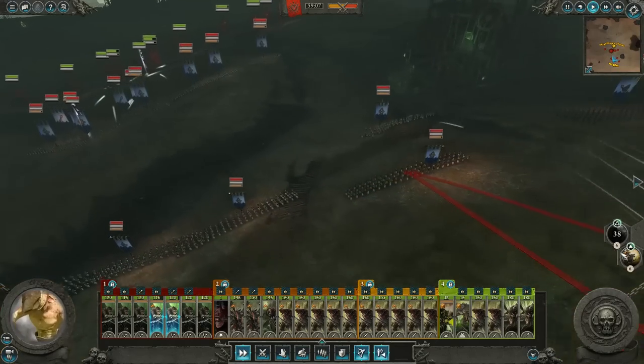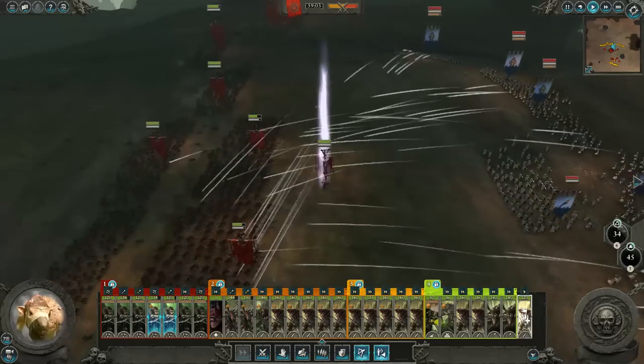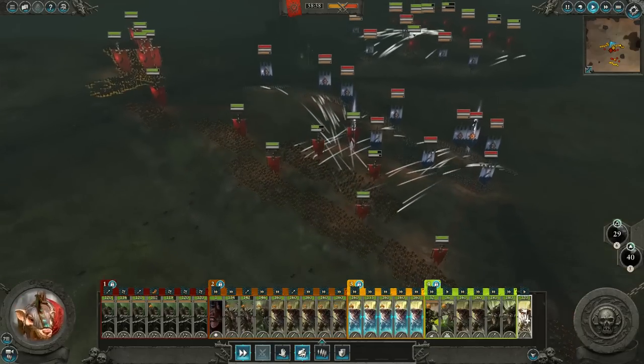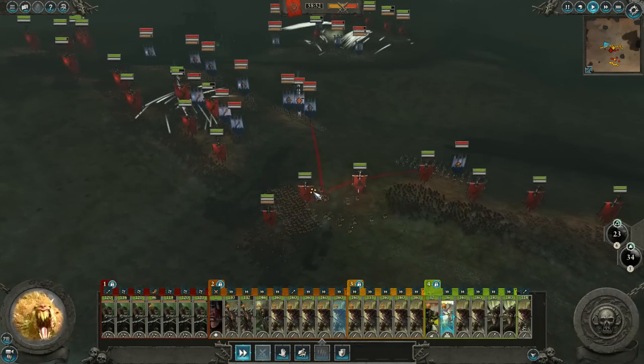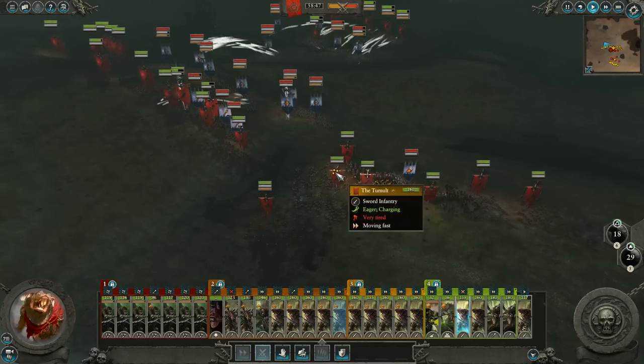Here comes all my Nightrunners. Let's go ahead and bring in some Clan Rats right now, right in the middle. Here comes Queek right now, right in the middle. That is group number two. Group number three, come on in. Group number four, you too. Rat Ogres will move in. Warp Artillery will move in. Here are our Illyrian Reavers that we need to kill. Rat Ogres, go kill them.